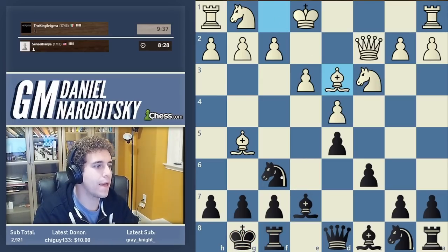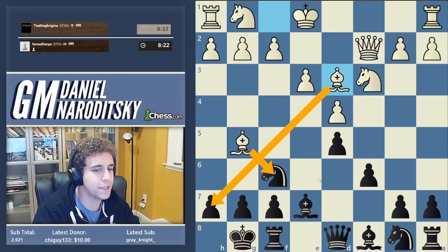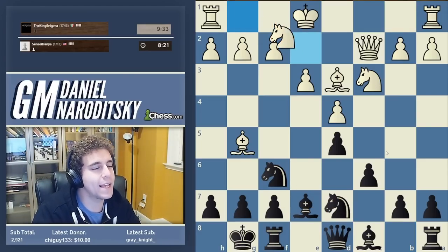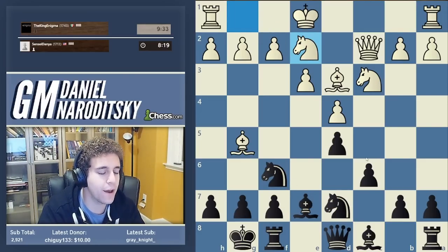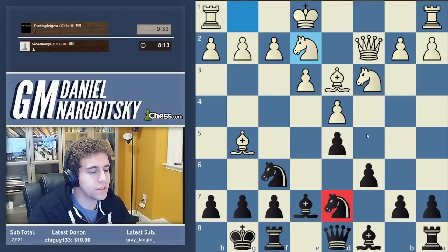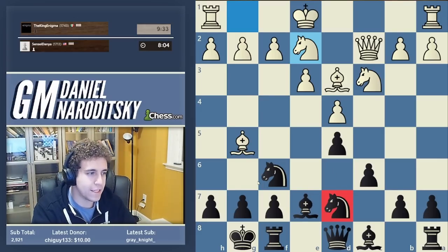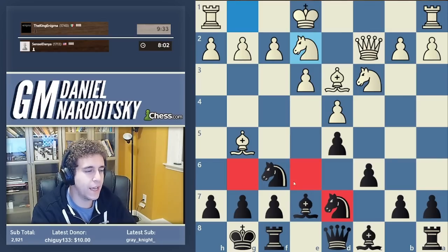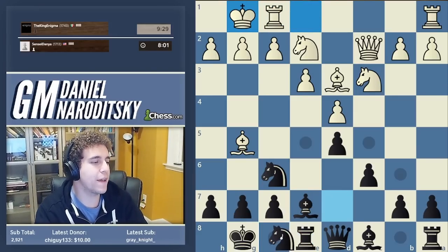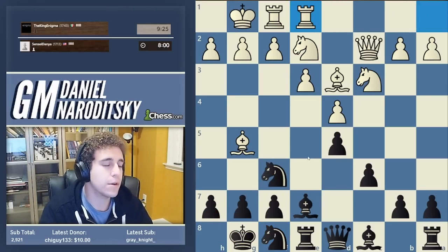Then of course bishop d3. Now we want to be a little bit careful — white is threatening bishop takes f6. So we start with knight Bd7, reinforcing the other knight. And then as in the Ruy Lopez and many other defenses, where is this knight ultimately going to go? Either g6 or e6. In order to accomplish both we need to slide the rook over to e8 and then play knight f8. Notice that from f8 it also defends the pawn on h7, so we're not allowing bishop takes f6 and bishop takes h7.